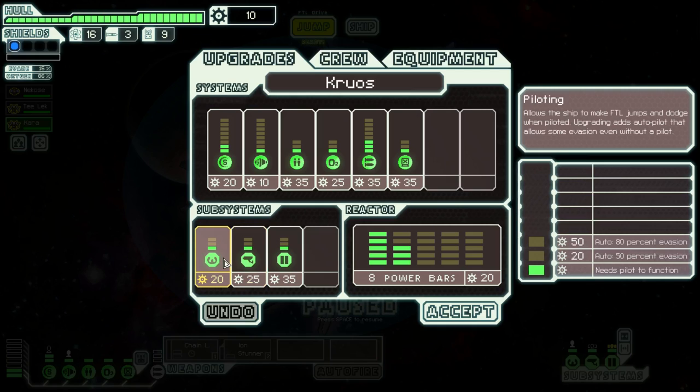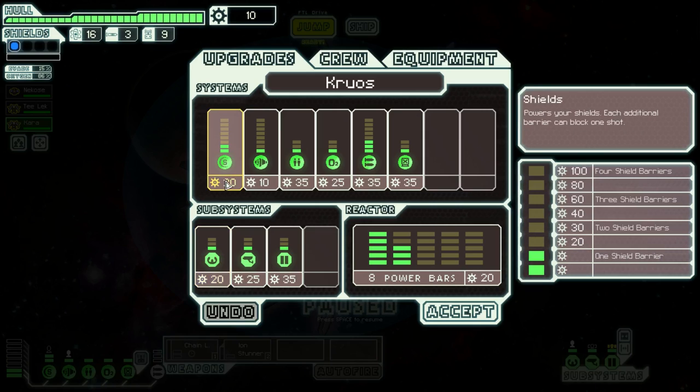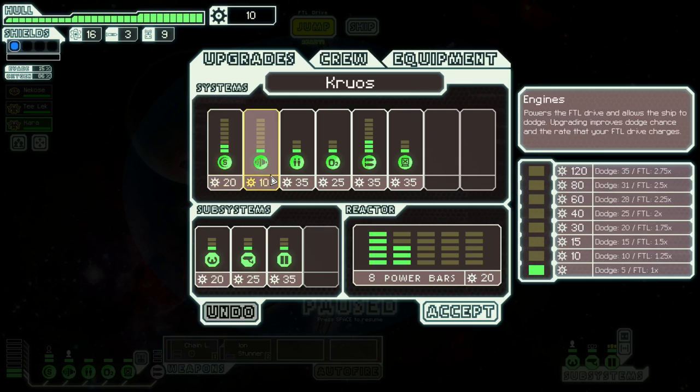Allows the ship to make FTL jumps — needs a pilot to function. Auto gives 50% evasion. This seems like it's been changed. In the past it was just worthless to put any points in, but now if you have level three, it's 80% normal evasion.